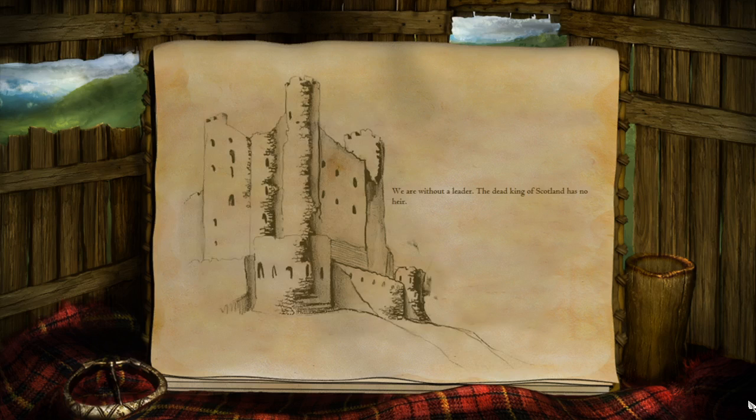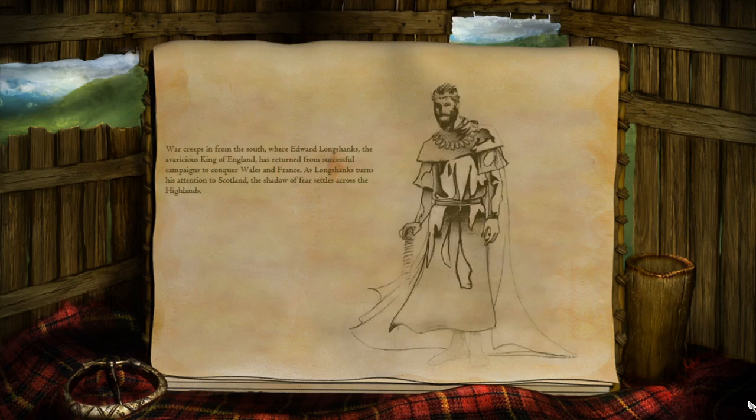We are without a leader; the dead king of Scotland has no heir. War creeps in from the south, where Edward Longshanks, the avaricious king of England, has returned from successful campaigns to conquer Wales and France. As Longshanks turns his attention to Scotland, the shadow of fear settles across the highlands.